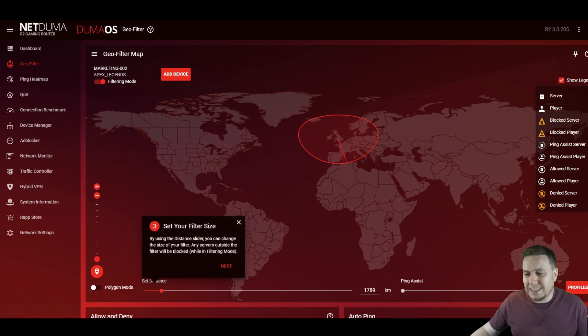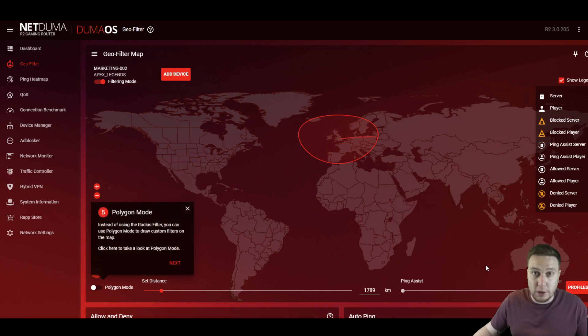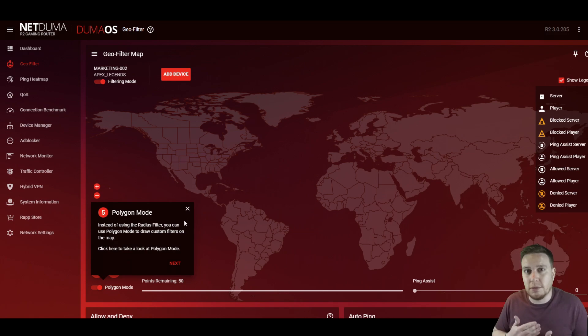The next prompt is Ping Assist — leave that for now, we're going to leave it at zero. I'm going to be talking about that in the more advanced section of this video. Skip ahead past this prompt and it's going to take you to something called Polygon Mode. Polygon Mode gives you even more control over setting up this filter. It's got a number of advantages — the first being that you can set filters in multiple locations, and another being that you can draw around specific servers because it allows you to draw custom filters.